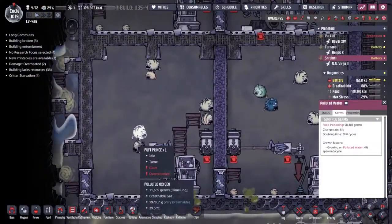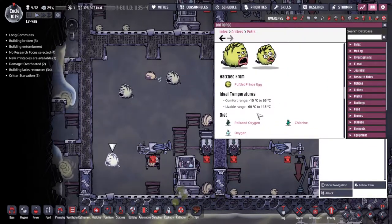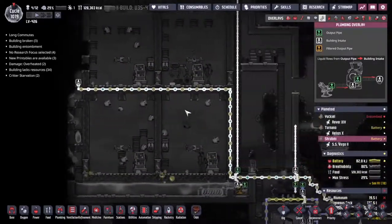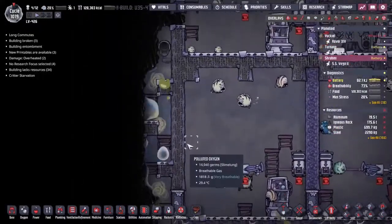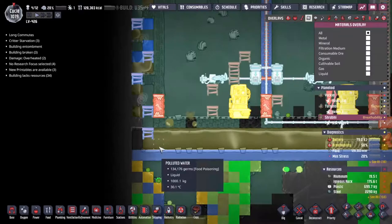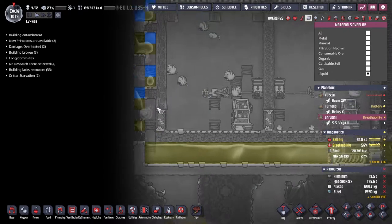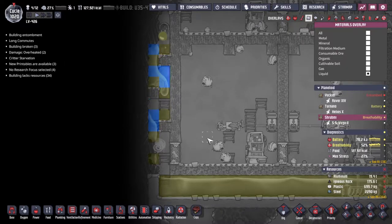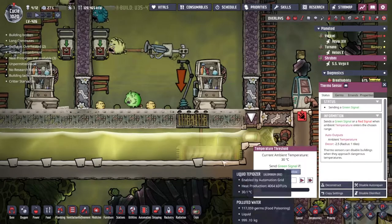There's water being fed in — not the end of the world, it could be pumped back out. It looks cool though. Where is it even going? It's not making its way down at all. Is the polluted water overflowing again? Is there some sort of infinite liquid thing going on here? I hope not. If I discovered a way to turn normal water into polluted water... okay, send a green signal if below 75 — this should turn the tepidizer on and start warming the liquids up.